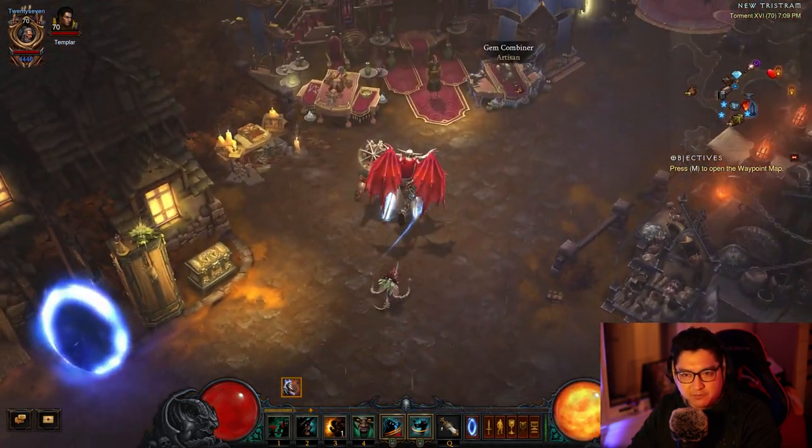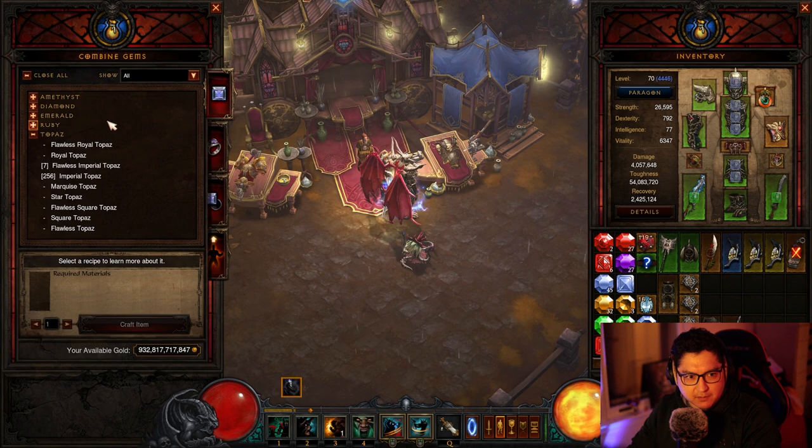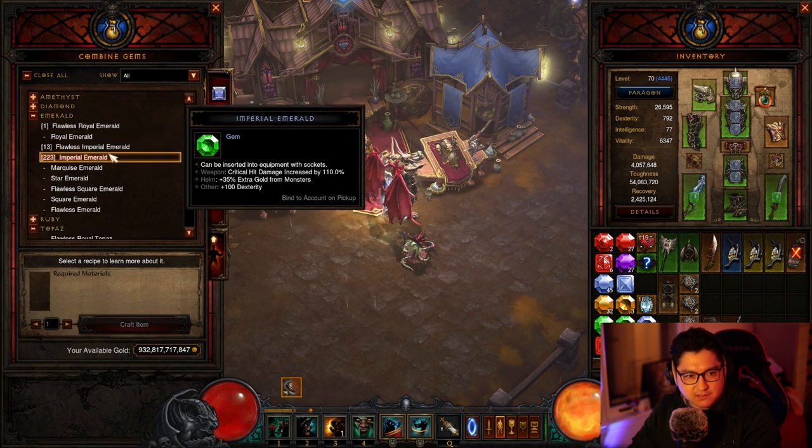In order to get one flawless royal emerald, you're going to come to the gem combiner and you can combine your emeralds until you get to a flawless royal emerald, which is the highest one.